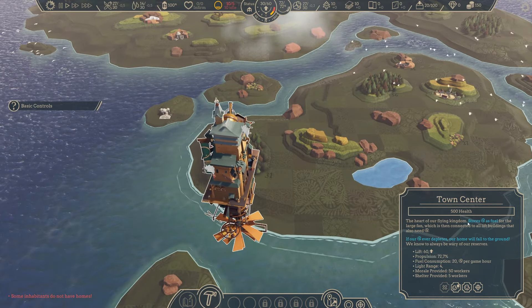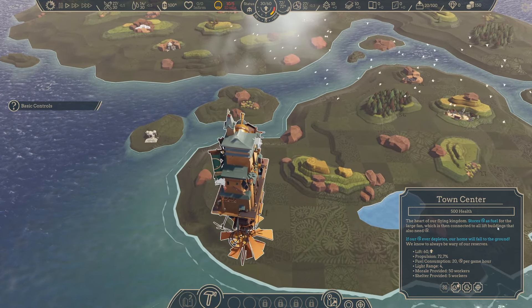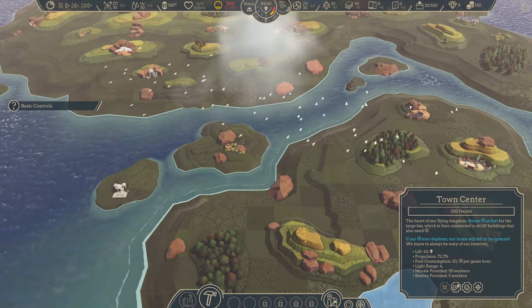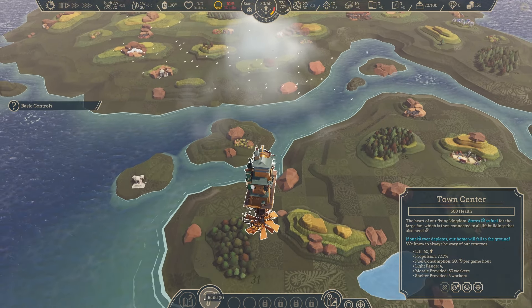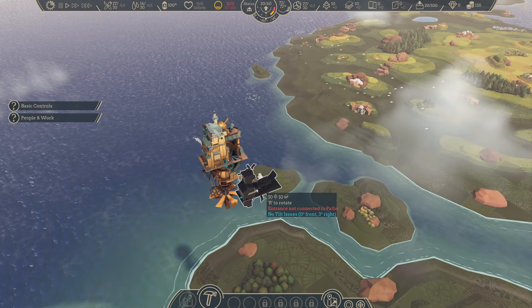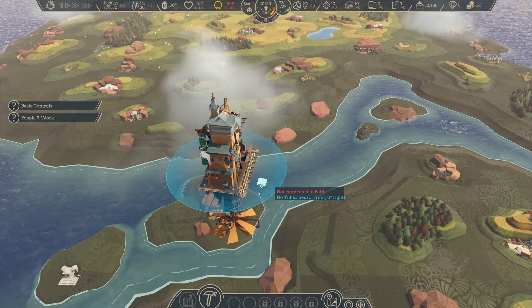Town center — the heart of our flying kingdom stores coal as fuel for the large fan, which is then connected to all lift buildings that also need coal. Where's that big city? And I need to build a hangar. It didn't tell me really much what to do. I wonder if there was a tutorial in the menu that I skipped, but whatever.